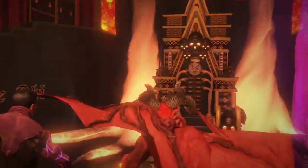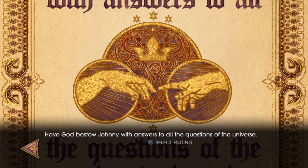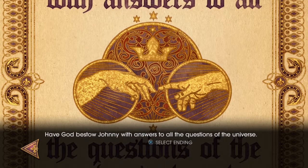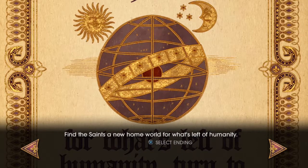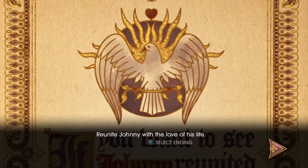Oh punch! Get sucked in the jaw! Look at you pleading for mercy — what's this? I get to select some endings! I get a final wish. Options include: have God bestow Johnny with answers to all the questions of the universe, have God recreate the earth and retcon the entire world of Saints Row, find the Saints a new home world for what's left of humanity, make Johnny the king of hell — sounds pretty badass — or reunite Johnny with the love of his life.